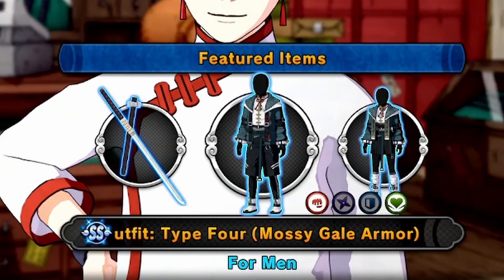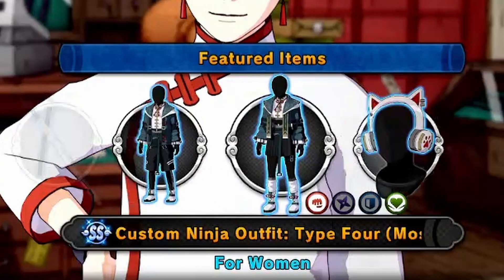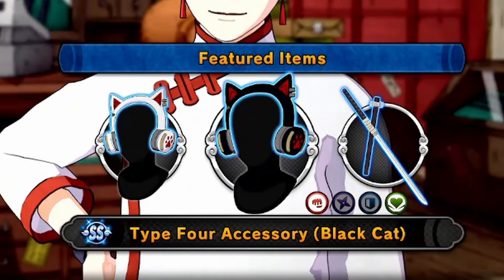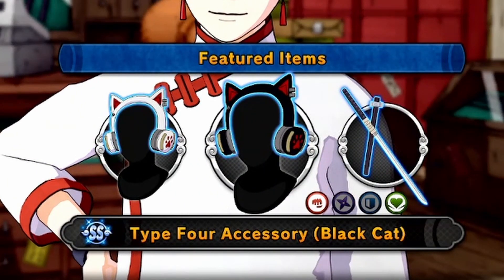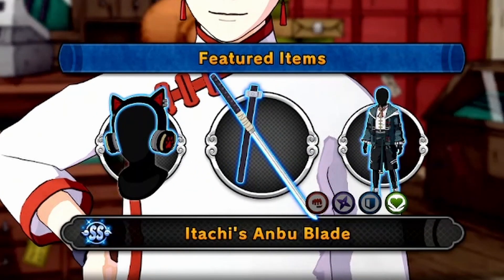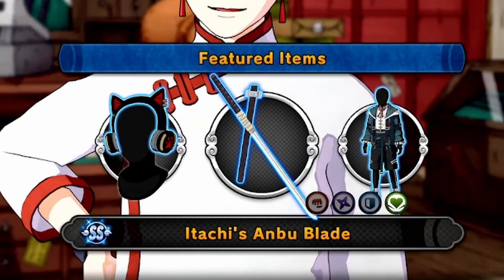Starting off, we got the type 4 mossy gale armor for both men and women, and we also have the white cap and the black cap type 4 accessory. They look pretty snazzy if I do say so myself, and we also have Itachi's Anbu blade.